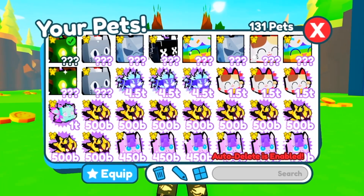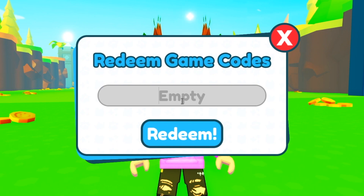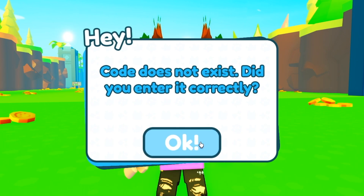The first step was to go to the exclusive shop and scroll down to the redeem game codes. Click on redeem and type in the exact same thing: F-R-3-3, space, H-U-G-3. Apparently it's supposed to give us an incorrect code. So let's redeem in three, two, one. It says 'code does not exist — did you enter correctly?' So that didn't work.